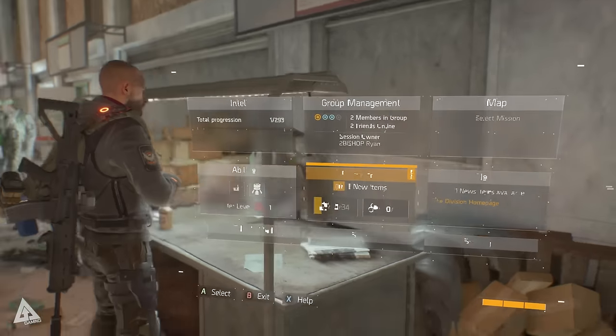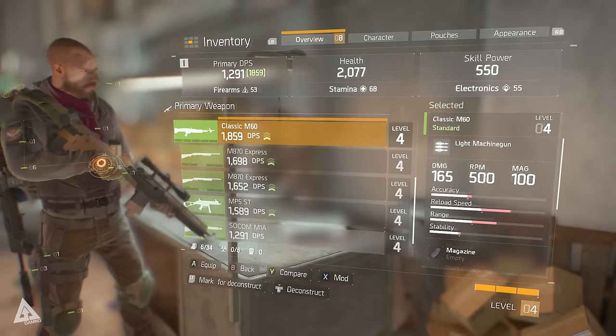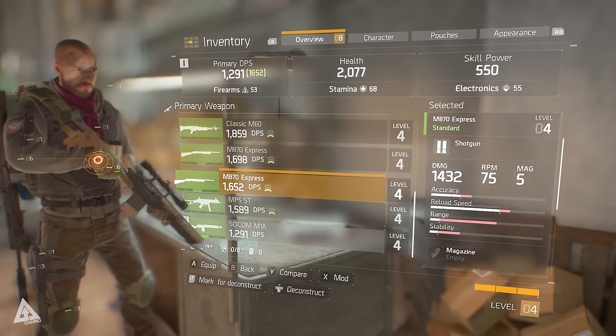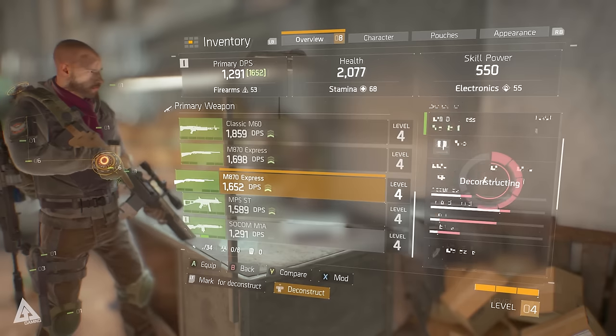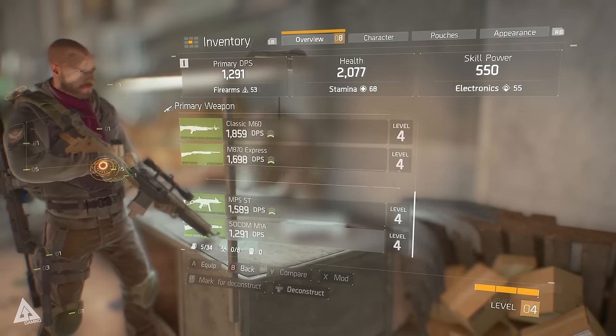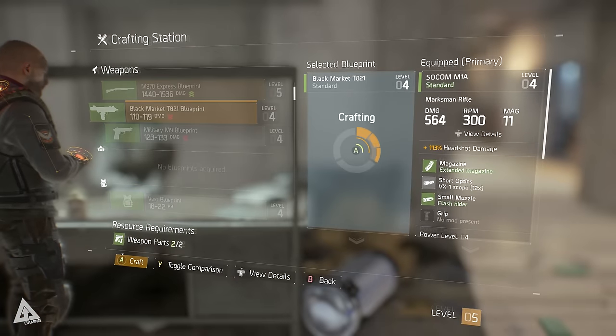This is useful if, for example, you don't want to have to go and dismantle a legendary or purple weapon in order to get the corresponding color item. This also illustrates that if you are lucky enough to find a legendary blueprint later in the game, you can indeed craft legendary items. Either way, once you have the parts you need, you hold down A to craft, and job done — you have successfully crafted an item.